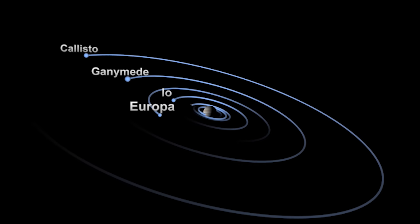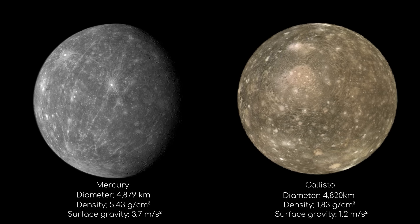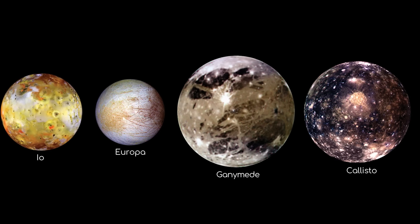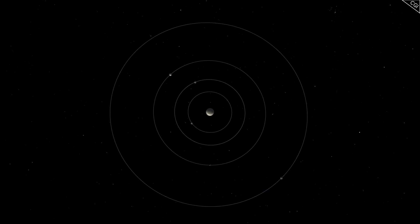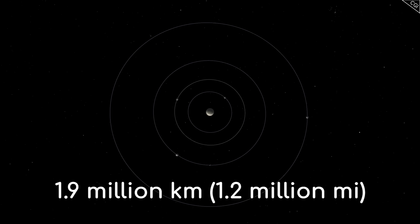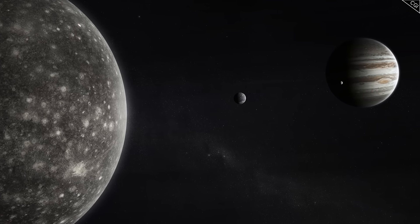Let's start with where it fits into the Jovian system. Callisto is the third largest moon in the entire solar system, and it's just smaller than Mercury at 4,820km across. However, while its diameter is only 58km less than Mercury's, it is only one third of the mass of the planet, meaning it's less dense and its gravity is a lot weaker. It is the second largest of the Galilean moons, and orbits Jupiter much further out than the other three, taking 17 Earth days to do so at an average distance of 1.9 million kilometres. Even at this distance, it is still tidally locked with Jupiter, meaning the same side of Callisto always faces its parent planet.